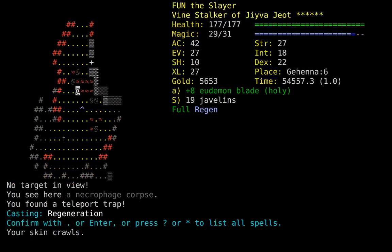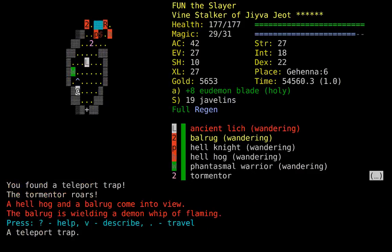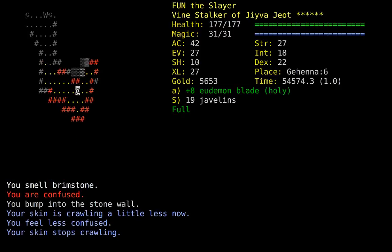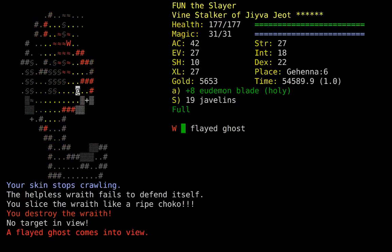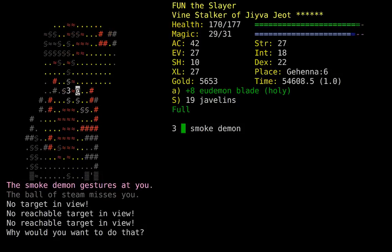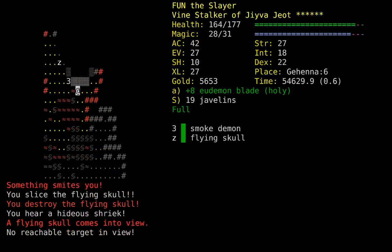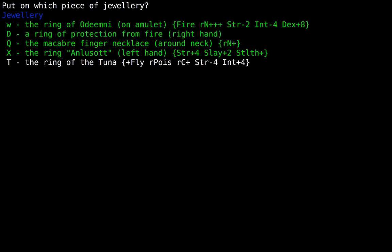Gehenna 7 of course is going to be the hard one, because we're going to have to actually get through a bunch of monsters and go to a specific place, as opposed to just sort of wandering around randomly. Let's put on this stupid ring of flight again. Fly, and put on the other ring.